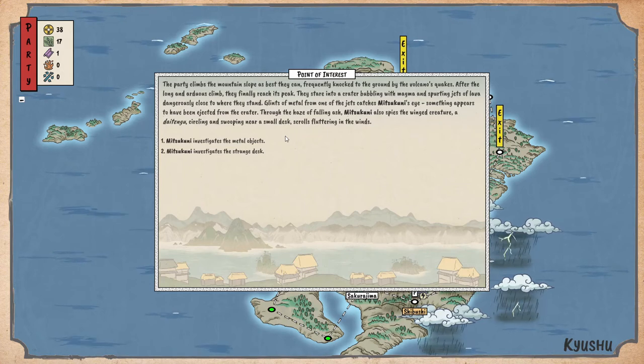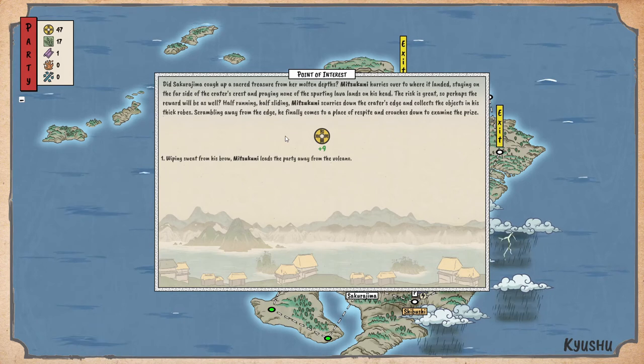The party climbs the mountain slopes as best they can, frequently knocked to the ground by the volcano's quakes. After a long and arduous climb they finally reach the peak. They stare into a crater bubbling with magma and spurting jets of lava dangerously close to where they stand. Mitsukuni spies both a glint of metal ejected from the crater and a wicked creature — a dai tengu — circling nearby. Investigate the metal object or investigate the strange desk?